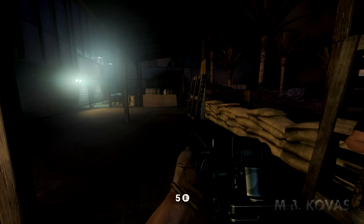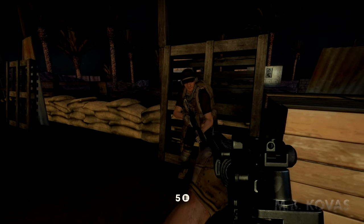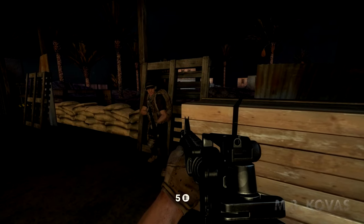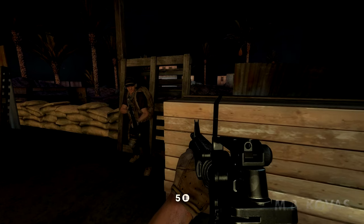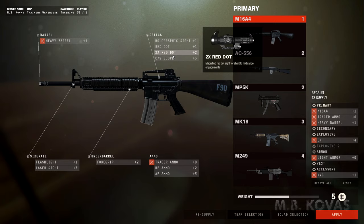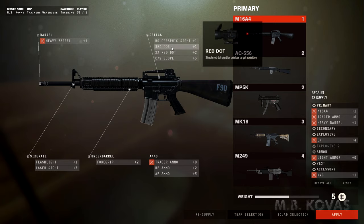Go ahead and attach an ACOG scope on your primary weapon and take out all the targets in the field. Hey boss, we got a situation developing over here. Can you come down and check it out? God damn it, I told them not to disturb me during training. Okay, I'm gonna go handle this. Just go ahead and finish up with those targets. I'll be back in just a minute.